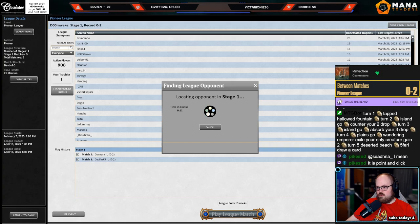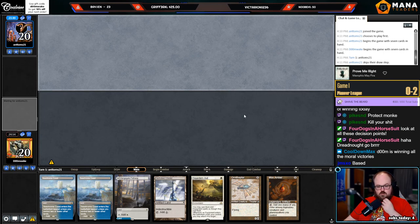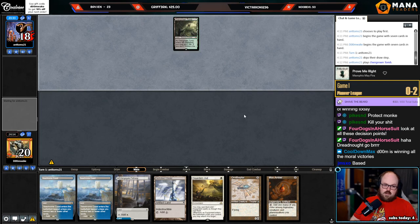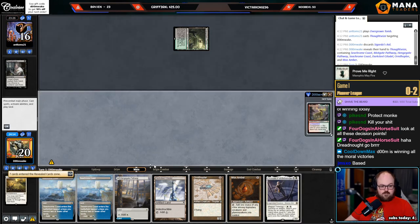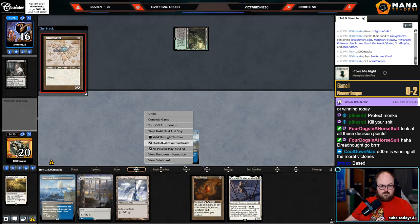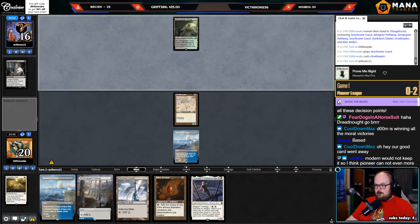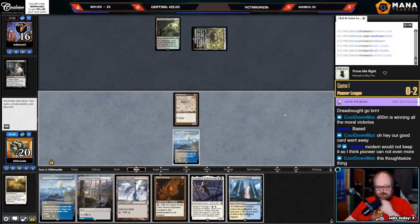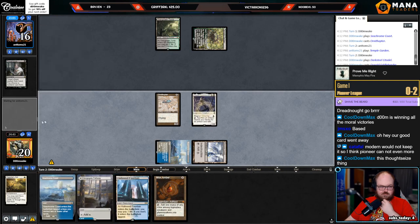Four Dogs — we were asking earlier, has anybody ever tried Lazav Dreadnought in Legacy? I said if anybody has tried it, it's probably Four Dogs, because we were playing Lazav in the last league. I cast Oswald — 'Shitterbender' — it's the legal name of the card, I'll make up the rules.